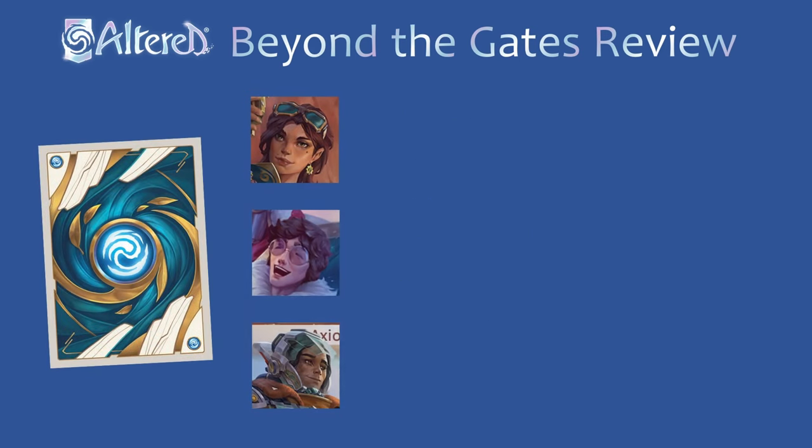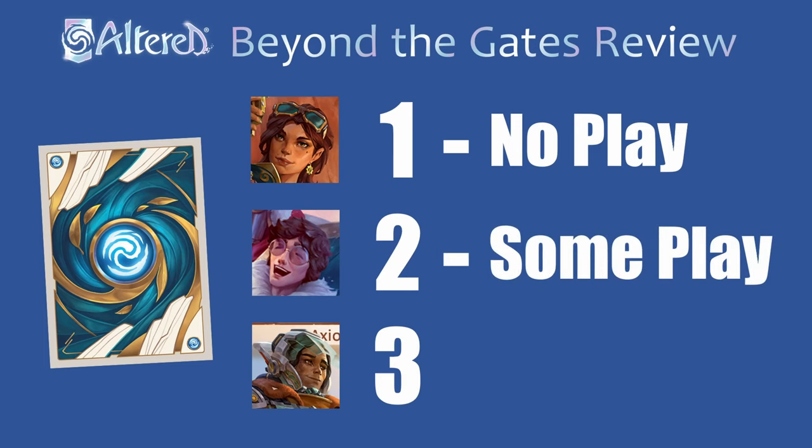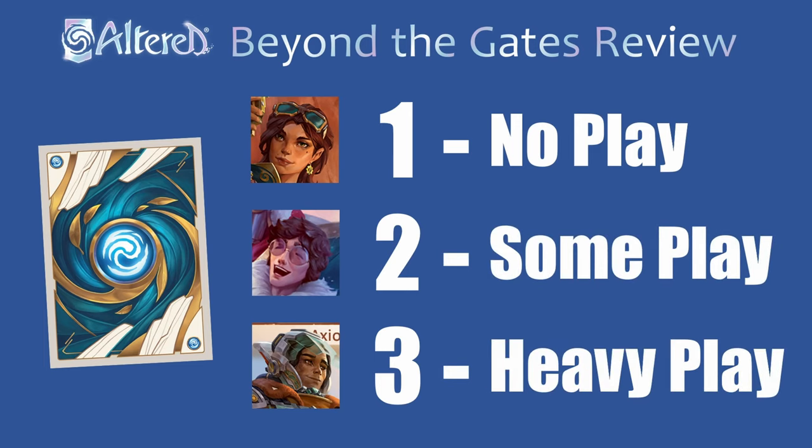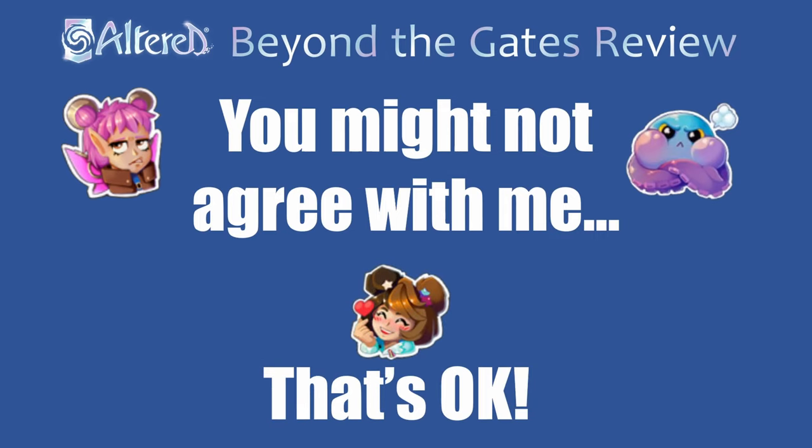I'll be rating each card by hero on a scale from 1 to 3, where a 1 means I think it'll see little to no play for that hero, a 2 means I think it'll see play in some lists for that hero, and a 3 means I think it's basically a must run. Some of the good cards may not end up seeing play because they're a little meta specific or because people opt to run a different rarity of the same name, but even if these ratings don't perfectly predict the use rates of the cards, I still think they're a great starting point for assessing the potential options available to us in the first set.